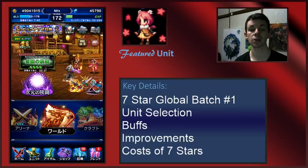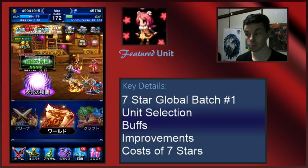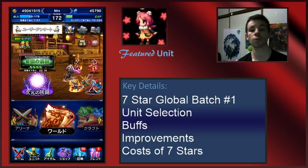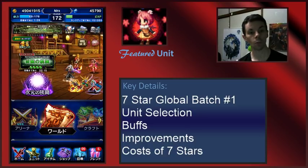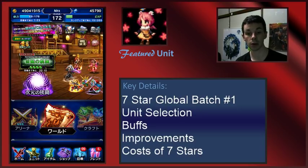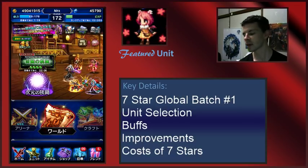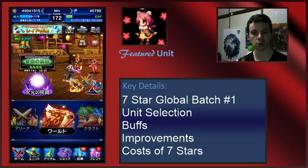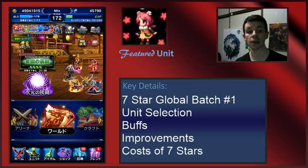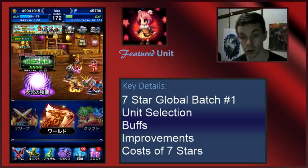Hello everyone, welcome to another video. Today we're not actually talking about the JP side — I'm as surprised as all of you are. But honestly, I've been kind of waiting for this to happen. One of the things I have a fair amount of experience with, and that people have asked me about, is all about seven stars — how seven stars work, how they're made, what's good, what's bad. So I do have some advice for global players on the first seven star batch, and I've been waiting to see what the global side did with theirs.